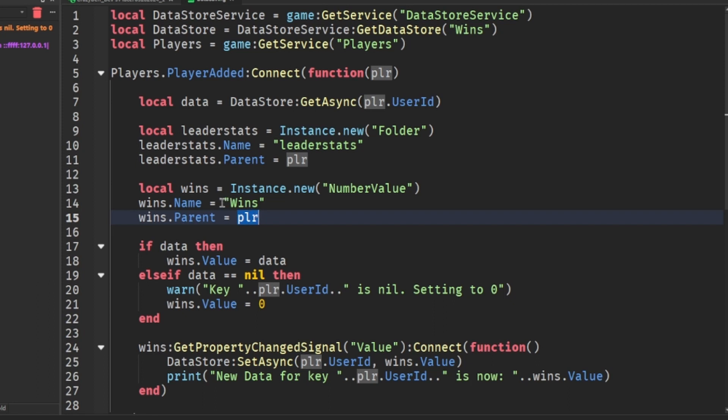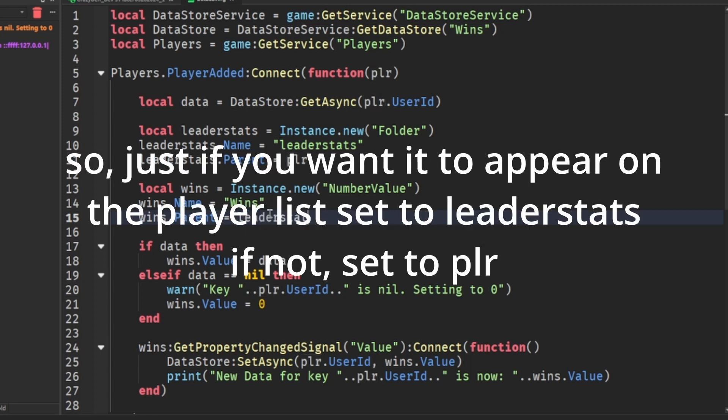Remember: if you want it to appear on the default leaderboard, set the wins parent to leaderStats. But if you just want it for a custom player list, put it in the player directly.